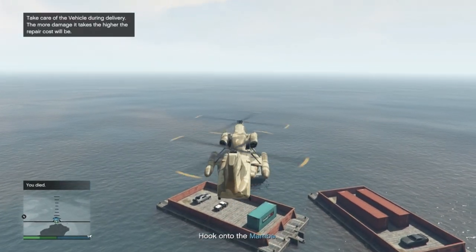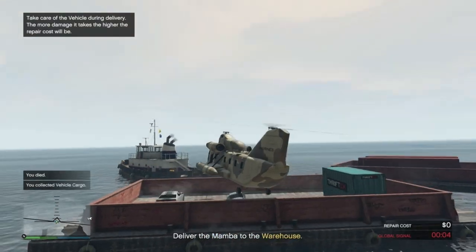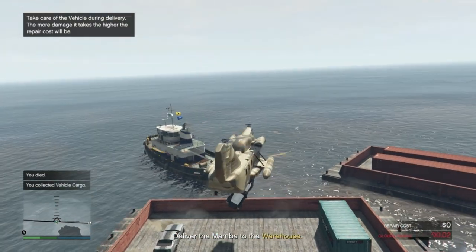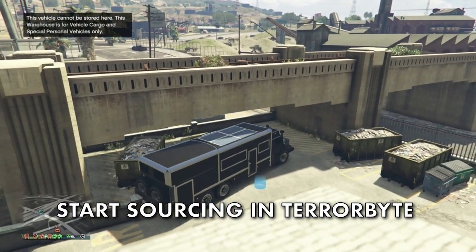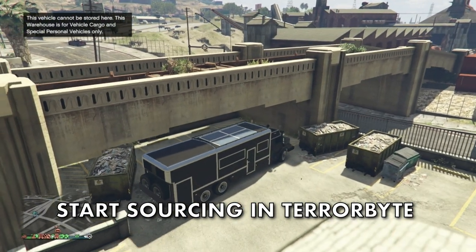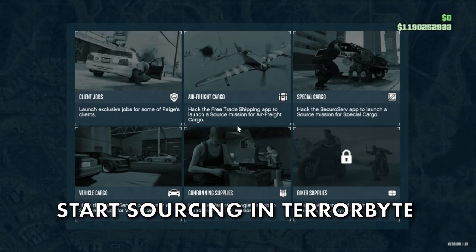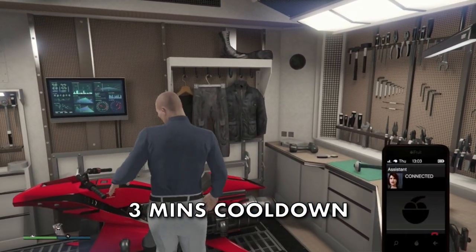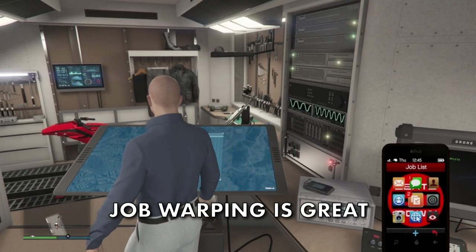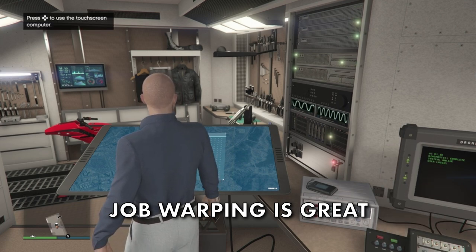Some people like to grab a Cargo Bob and deliver vehicles that way, but the time it takes to get one to your location, hook it up, and get it back isn't very economical, and it can still be damaged by bullets anyway. If you have a Terrorbyte, park it right outside your warehouse — this means easy and quick access to start your next sourcing mission. Note there is a three minute cooldown after each delivery.